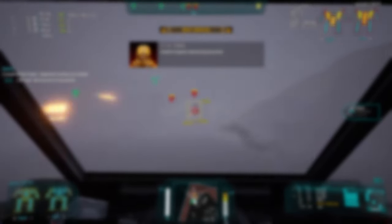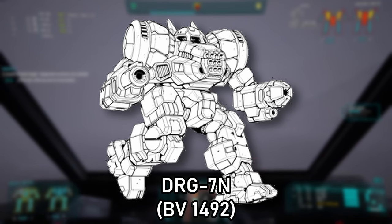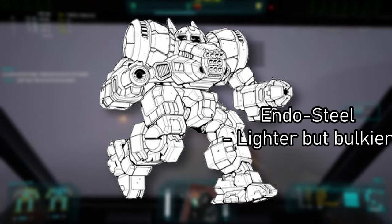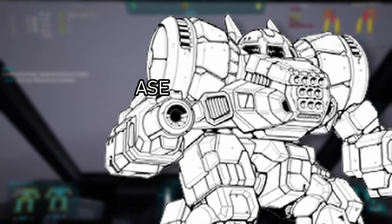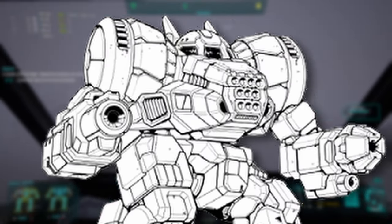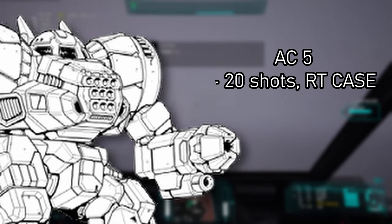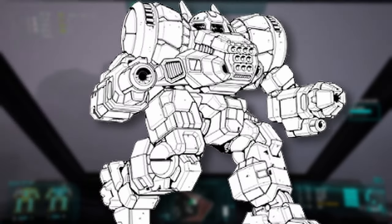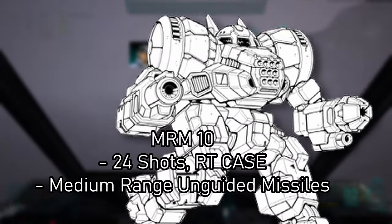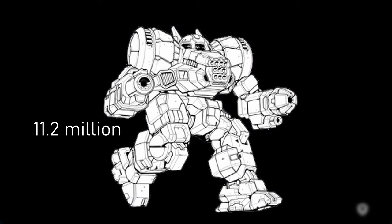Going back to 3063, the next proper generation, the DRG-7N, replaces the Vlar 300 engine with an XL variant and uses an endo-steel chassis to make space for additional weapon systems. The right arm carries a Gauss rifle with 16 shots in CASE in the right torso. The left arm is now armed with an AC-5 with 20 shots, also stored in the right torso. The left torso medium laser is now pointing forwards, and the LRM-10 is now an MRM-10 launcher with 24 shots, also stored in the right torso CASE. All this will cost you $11.2 million.